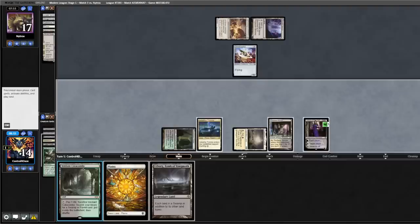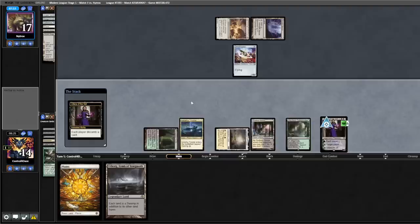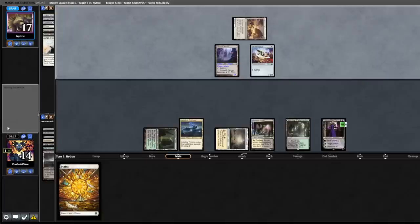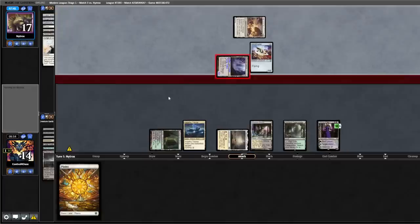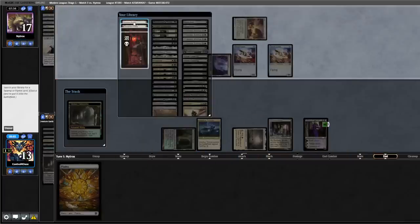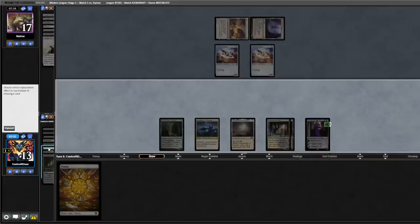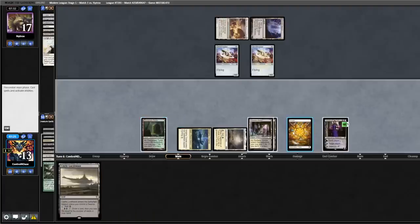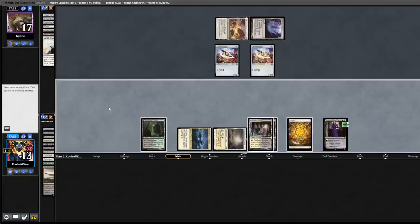Play out Verdant Catacombs, plus Liliana, discard the Urborg. Back to them — opponent activates Inkmoth, attacks Liliana, another Ornithopter, fetches, puts a Godless Shrine into play tapped. We dredge Loam, put three lands into hand, keep the Castle. Play out our land — I meant to play the other land. This has to wait another turn, discard a card — that was a misclick.